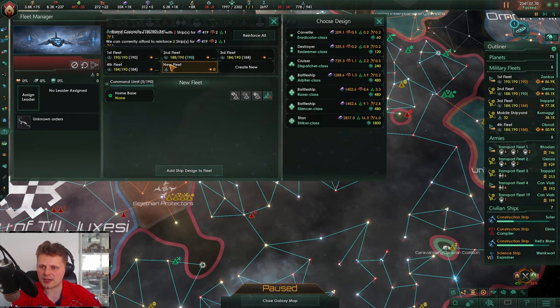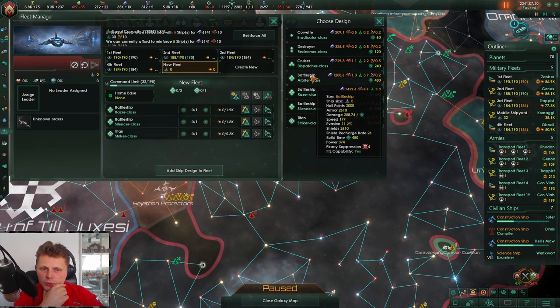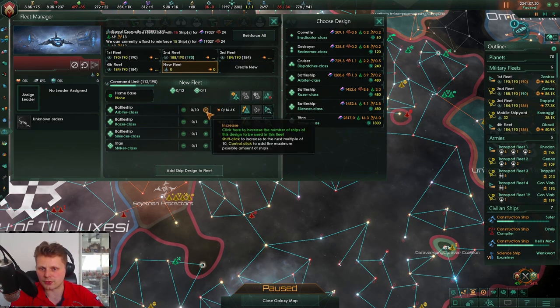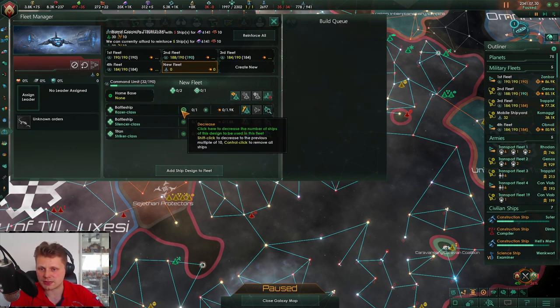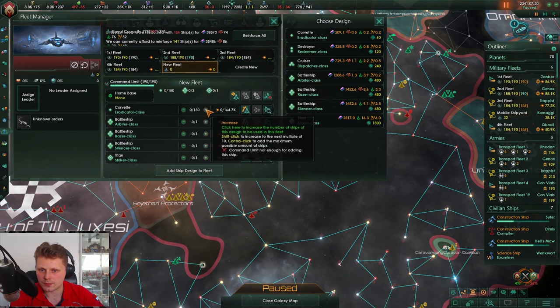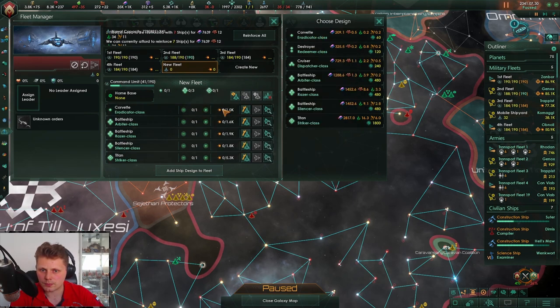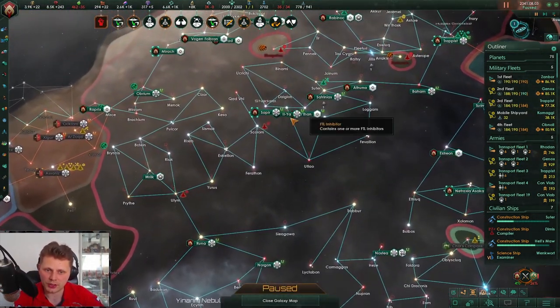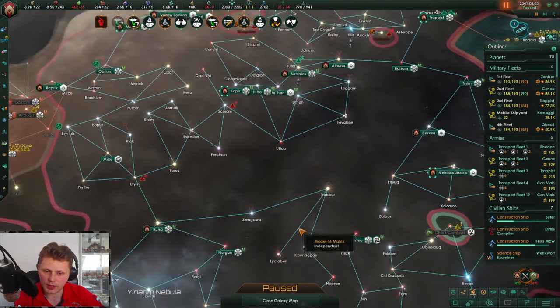I want a titan and all of these three ships with likely some corvettes in there as well — 150 of them, no that's a bit overkill. The number was 6661 — yeah it is. We can build this immediately, let's do it. We've got ourselves another admiral and we can actually queue up — where is my home system?